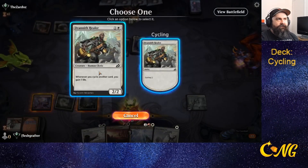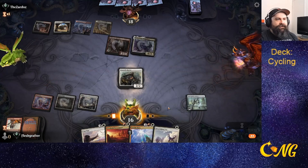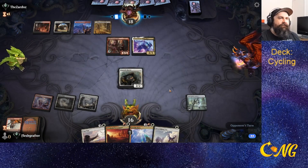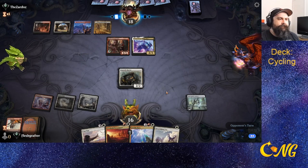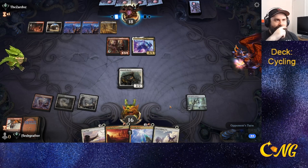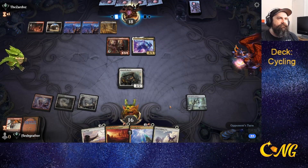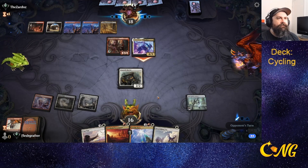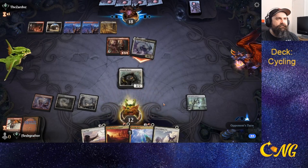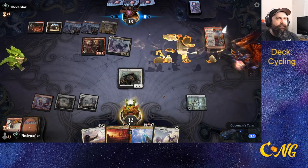I think we need to go for Grand Healer here instead of Flourishing Fox, because they do have at least five damage a turn on board. We'll go blocks. With this on board they actually can't go for their combo until they get that off.